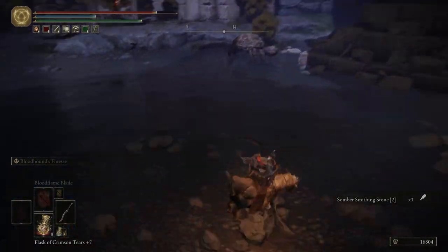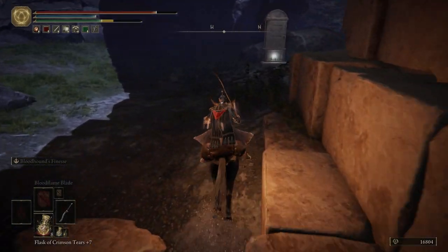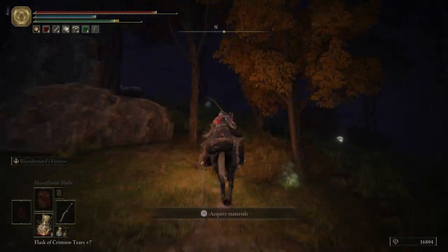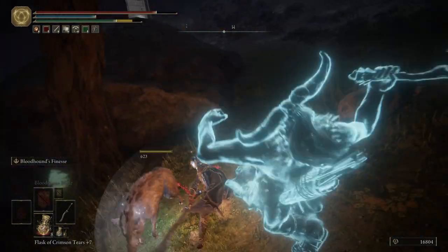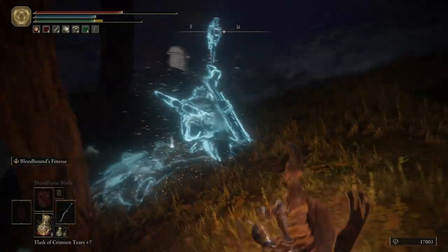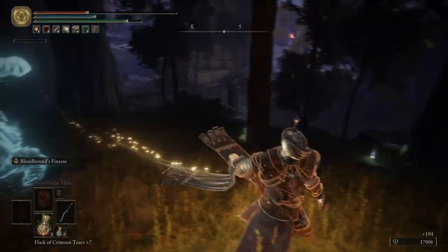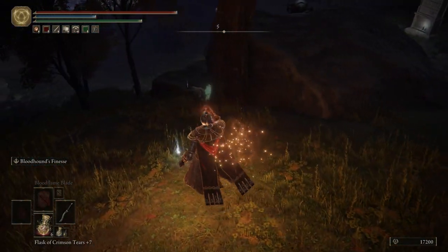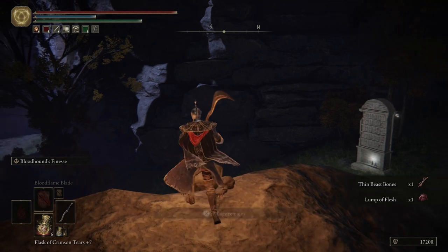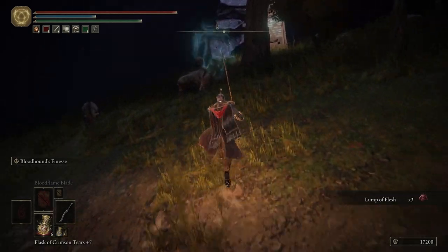Grab a somber smithing stone too. Be really careful for those balls of electricity - they will mess you up. So if you don't have to get close to them, don't. We're going to come up here and grab ourselves a lump of flesh. We have one more enemy over here.